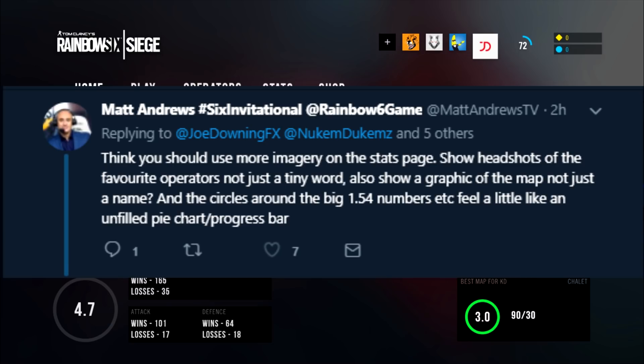One notable esports commentator, Matt Andrews, says: 'I think you should use more imagery on the stats page — show headshots of favorite operators and not just a tiny word. Also show a graphic of the map, not just a name, and add circles around the big 1.54 number. It feels like an unfilled pie chart or progress bar.' So let me know what you guys think about this new concept art idea — do you like it, do you hate it?